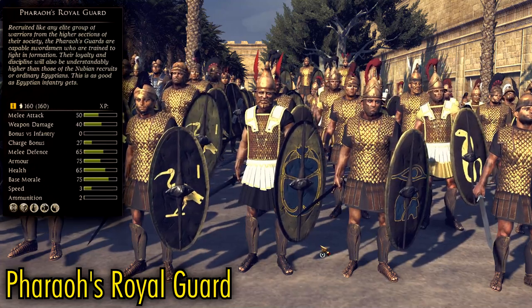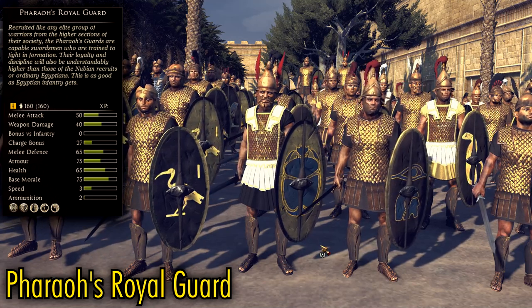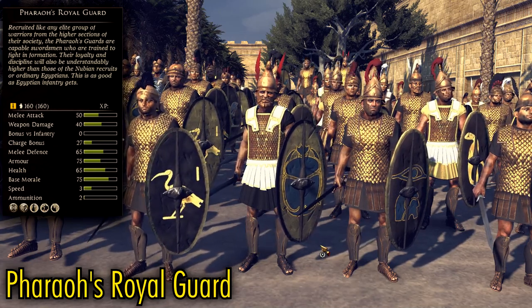Faro's Royal Guard is uniquely only recruitable as a bodyguard unit, and it behaves like a juiced-up version of Royal Thorak Swordsman. They're still not quite as strong as the Galatian Royal Guard, but they definitely look cooler.